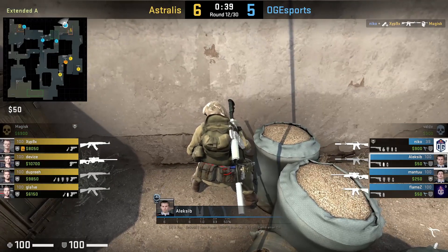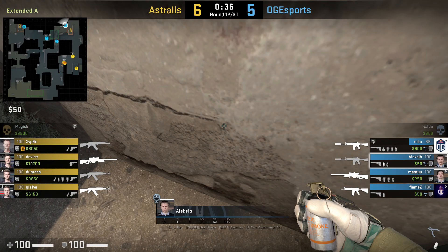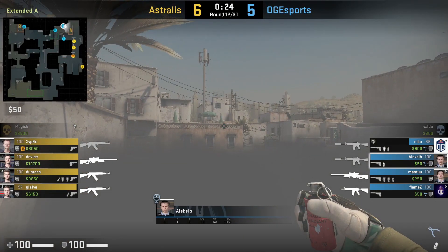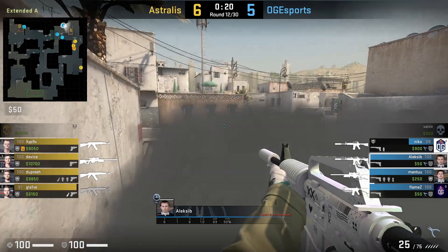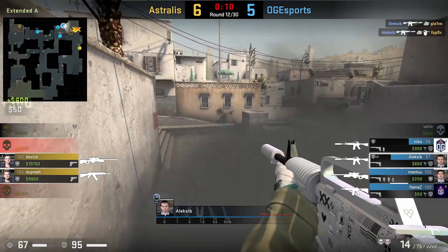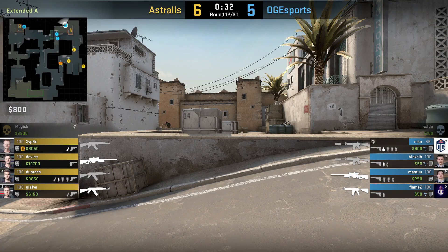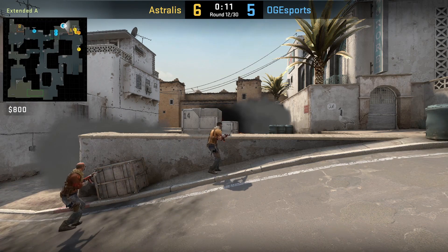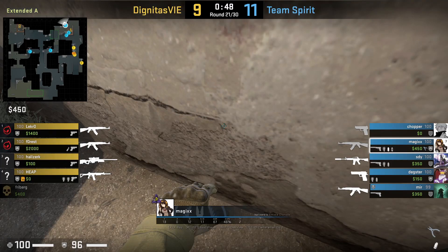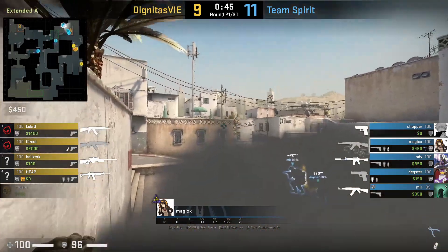Alexibi is showing a nice one-way smoke on A site where he crouches behind these bags. Left click throw above this mark right before Astralis crosses to ramp. Alexibi will jump into the bag and then onto the box edge where he has a nice one-way. He also mollies ramp to delay Astralis, dodges their flashes, and gets 2 kills.